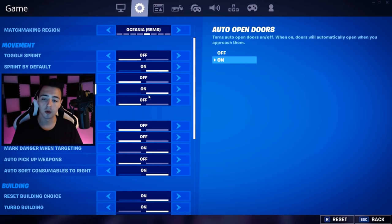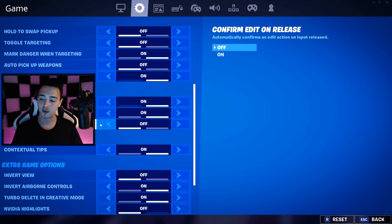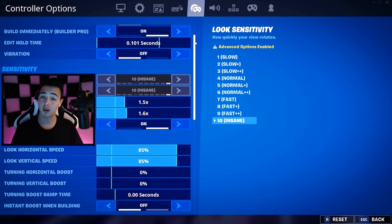...are sprint by default and auto open doors — I really like having those on. Also one other thing to keep in mind is that I do not use confirm edit on release. Instead of that, I actually use double edit binds when I'm editing.